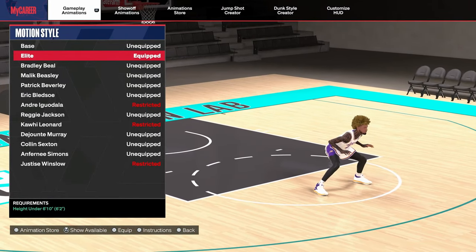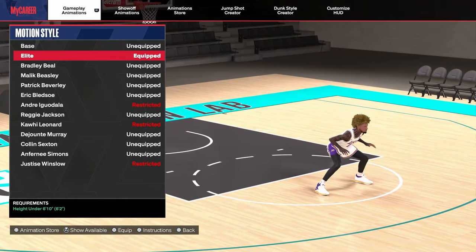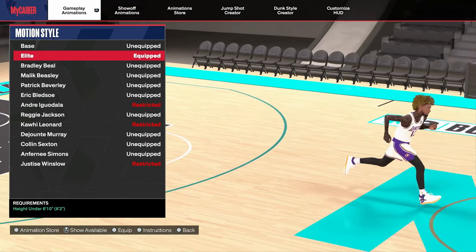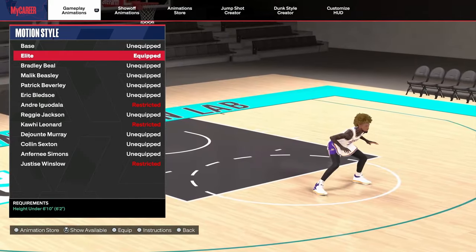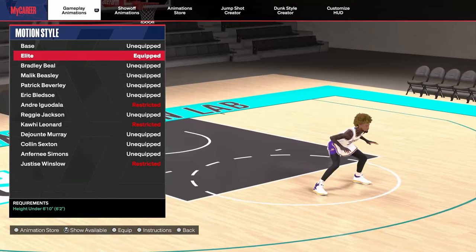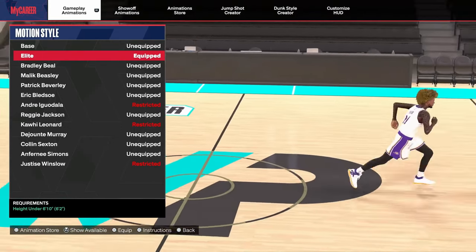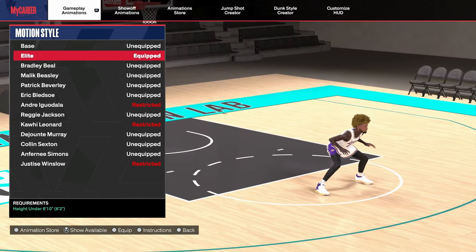You guys should have on elite motion style if you want to dribble faster or move faster in general. It's available to anybody under 6'10". Your motion style affects the way you play defense, the way you run, and the way you dribble — it has a main effect on everything you do with or without the ball. Elite is preferred as the go-to for everybody, so if you haven't put on elite motion style, you should definitely put it on.